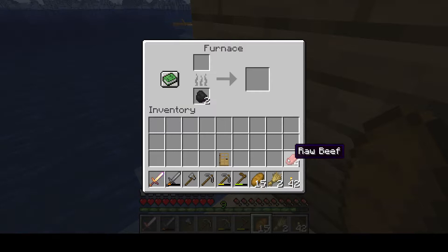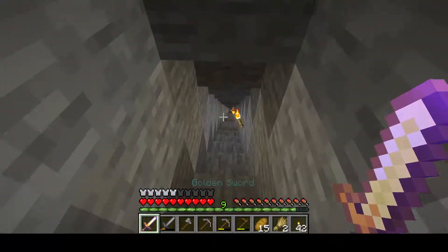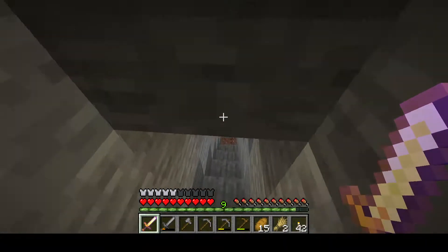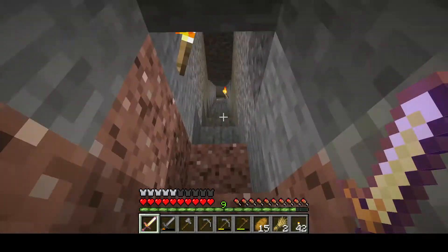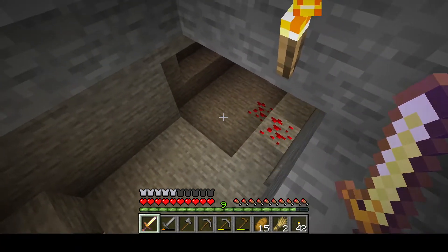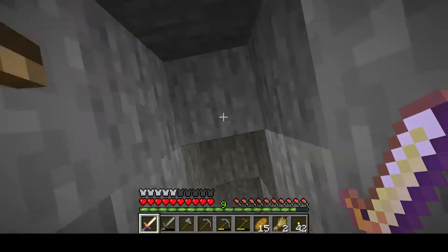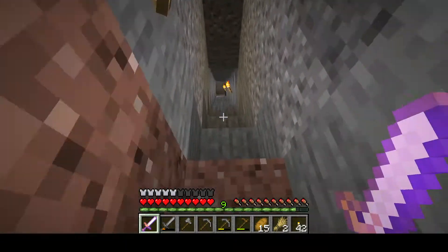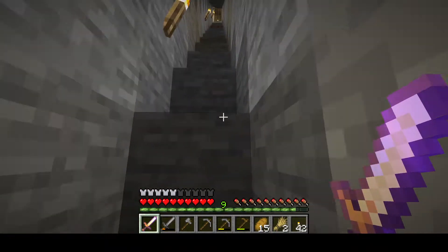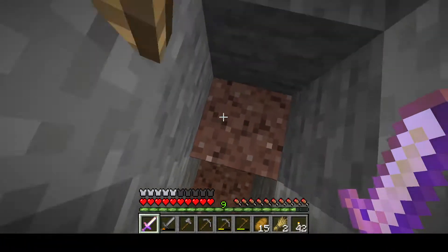I'm going to put my raw beef in the furnace for now. Let's go check out that mine. I got my golden sword — it's enchanted and it's fancy, but I don't think it'll protect me from much. I'm already hearing sounds of zombies. I think you guys might be able to hear the zombies too. Wait a minute, I don't have my own pickaxe — dang it. I'm gonna go get my own pickaxe, let's head up to the top.